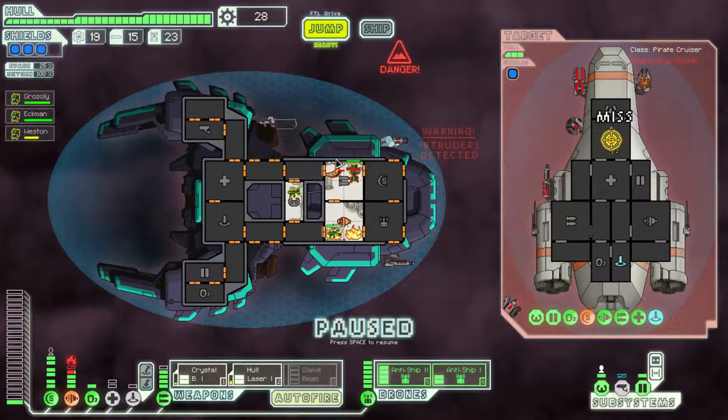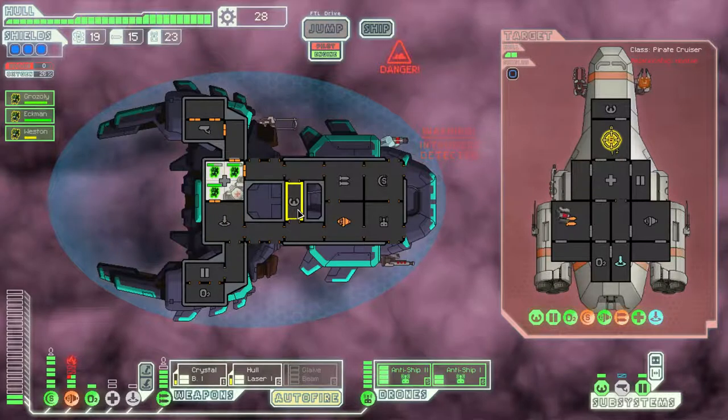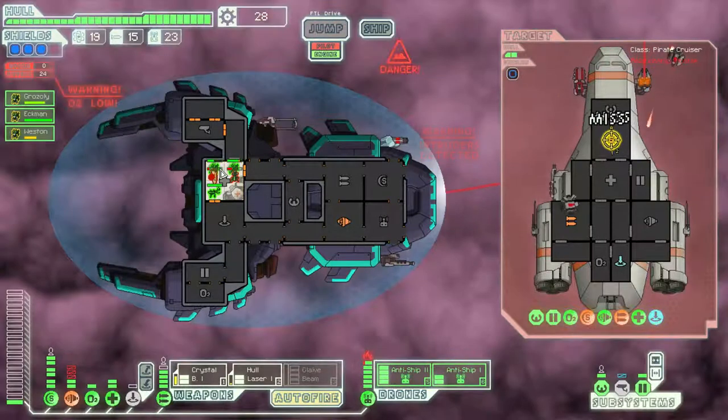And now he's boarded — got a hostile slug and a hostile mantis. Fire in the engine room. I think I know what this calls for: Retreat! Retreat to the medbay. That'll put out the fire and lure them into the medbay where we can safely fight.